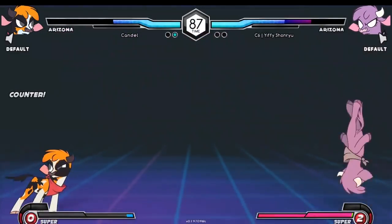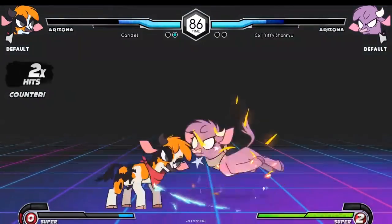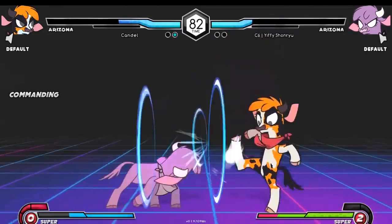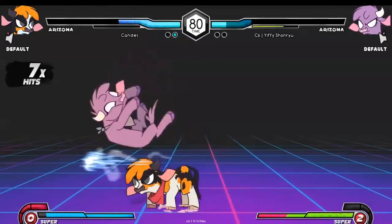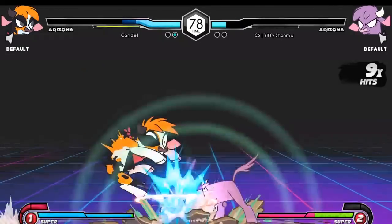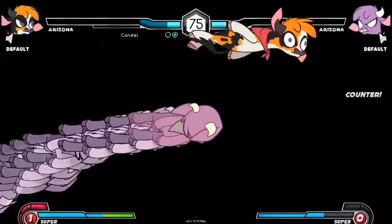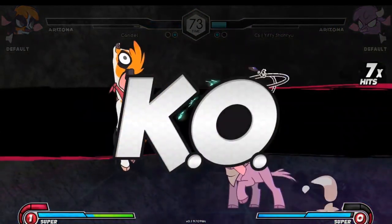Candle has the advantage but once again uses an invincible reversal — he says, I don't care about your pressure. Tries to do the same thing but Candle's not actually doing anything. I'm hearing right now that Winner's Finals is happening on the other stream — Keith versus Bubble. Not a surprise, but the outcome of that match could go either way. And Yiffy looking like he's going to take a round — he does.